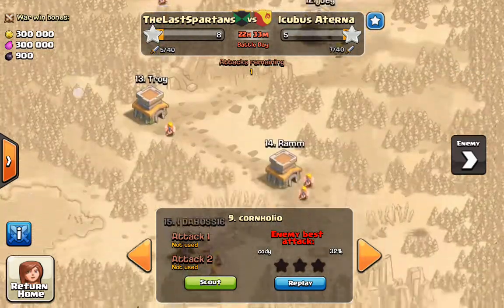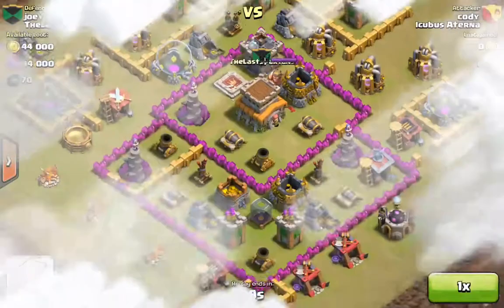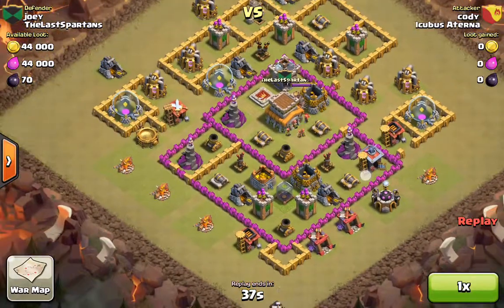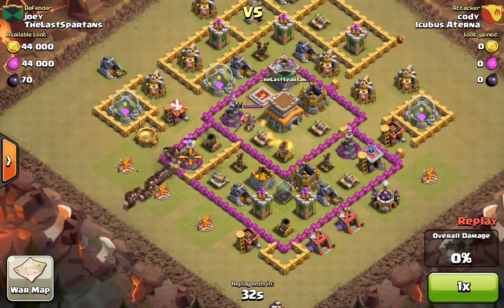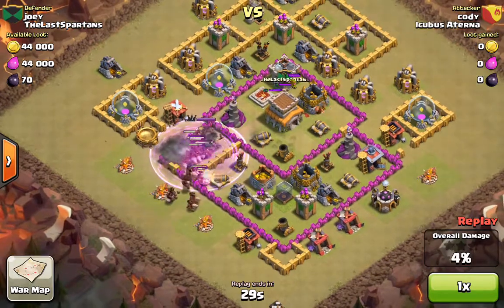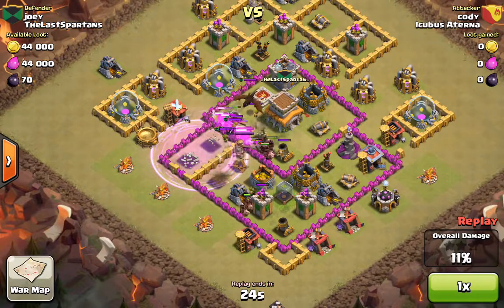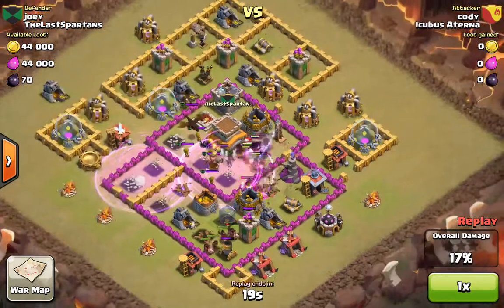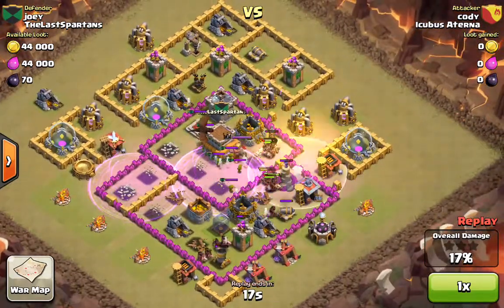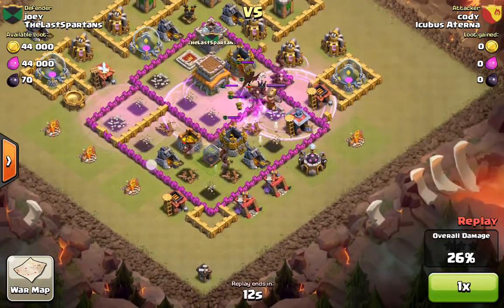There's one more I'll show you where these guys just don't pay attention. It's the same guy with the same strategy. Another good strategy with hogs is to split them up - I was watching some videos on YouTube and they did that, and when you split them up they're not all going to be targeted like this. This is a lot of hogs and they should be able to do some damage, but they're level one so they're not super powerful. Rage spells make you go through things faster but they're not getting any health.